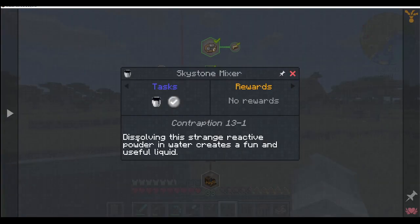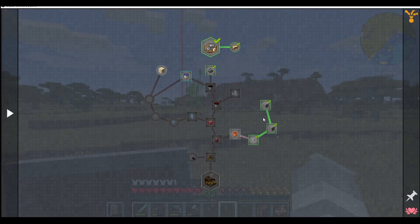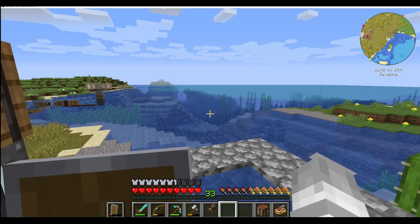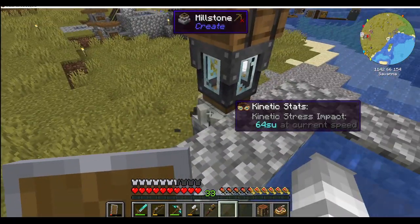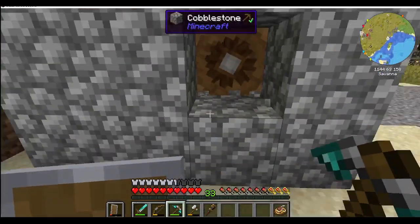We can tick that box — never ever forget to tick the box because it makes you feel like you've done a thing. Now you'll notice I need to do this next: dissolving the strange reactive powder — the dust we just made — in water creates a fun and useful liquid. You'll also notice you can't get to the next step yet until this one is done. So what we need to do is get water — water that needs to be in here, because that mixed with the dust will turn into something magical.